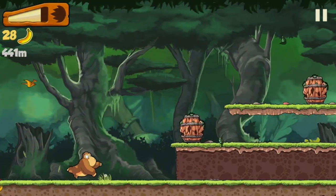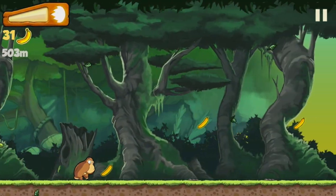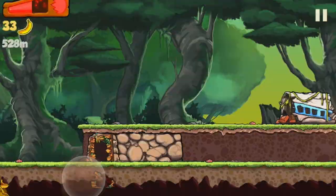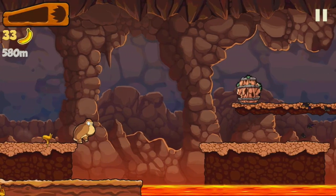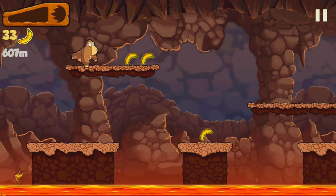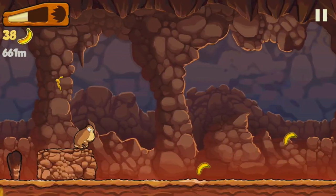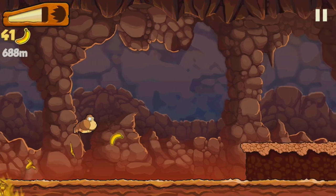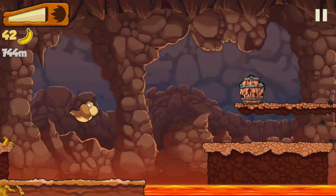You tap to jump, hold to glide, swipe down to drop, and swipe forwards once you've filled your power meter to perform a charge dash forward. If you activate this dash while approaching an abandoned mine, you'll break through into a new underground playfield. Activate it while swinging on a vine, and you'll fly upwards and have to bounce off the tops of the trees above. These little distractions really add some value to the game, and give the player some choice on how they'd like to proceed.